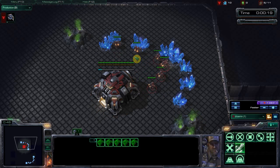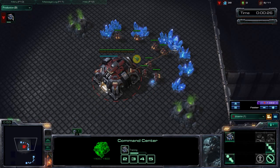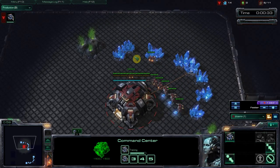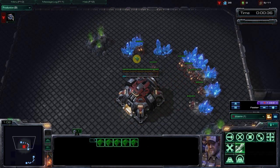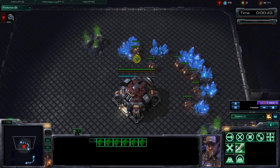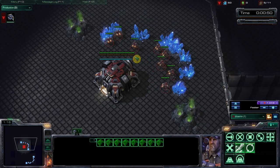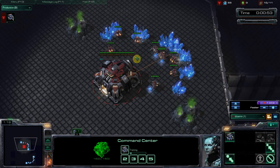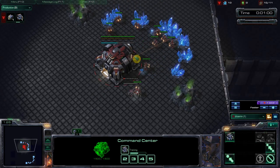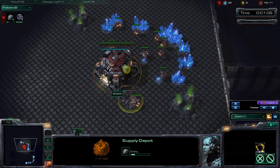This is the actual starting of it. So what are we going to be doing? We're going to be constantly building workers and supply obviously, but this is two racks fast expand. As I said, this is the de facto against Protoss — it allows you to get enough units to survive any sort of 4-warp gate, as well as giving you enough units to do some early aggression if you choose, and it gets that very important fast expansion. Once you start getting into gold level or higher, this is definitely a build order you want to be looking into.